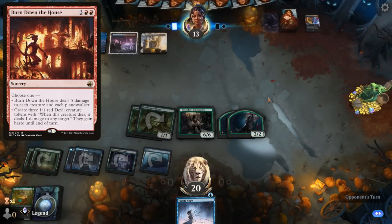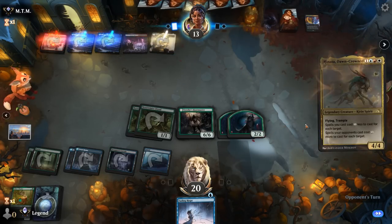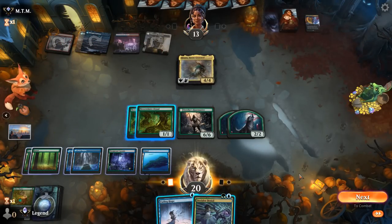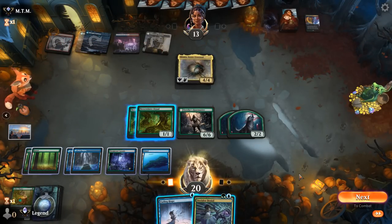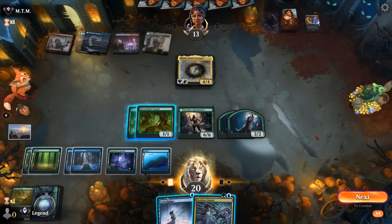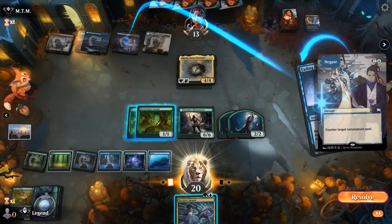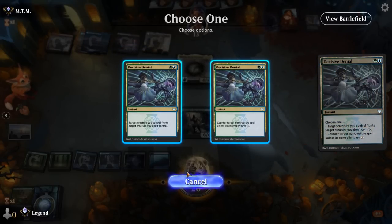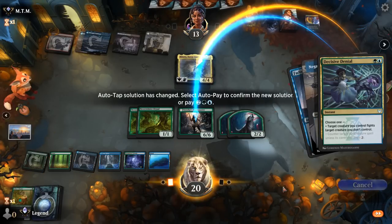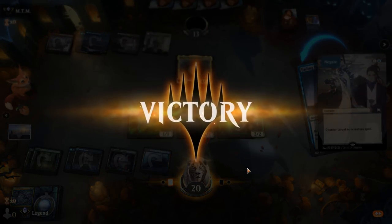Opponent is playing White so they could have some other sweepers. It's going to be Hinata instead — that can be taken out in a variety of ways. Going for Denial could be okay, or we can Fading Hope for two mana, clear a path, and then Denial a potential sweeper — might be safer. Opponent's cut to Negate, so now we'll fight with Denial as it targets two creatures. Our opponent concedes. On to the next one.